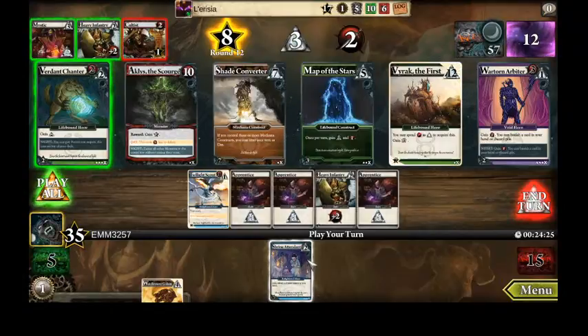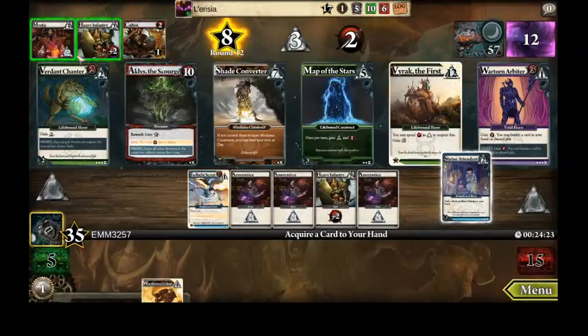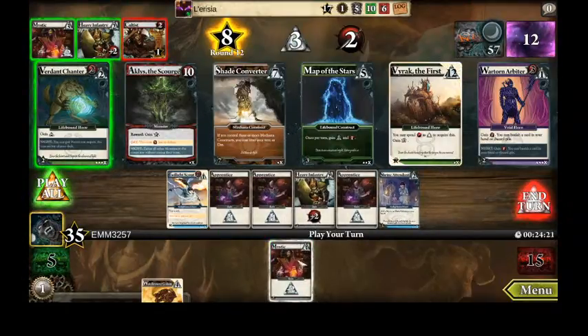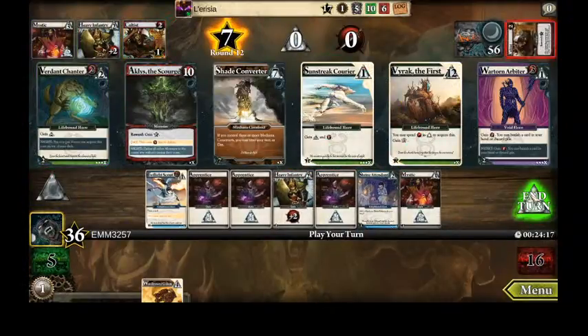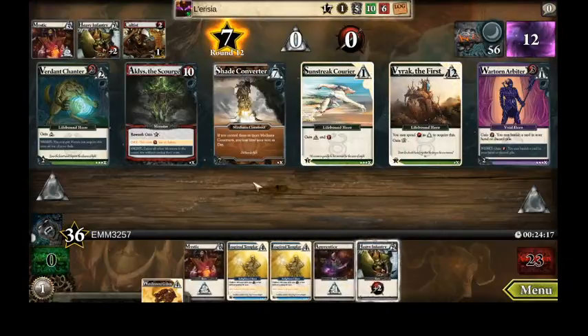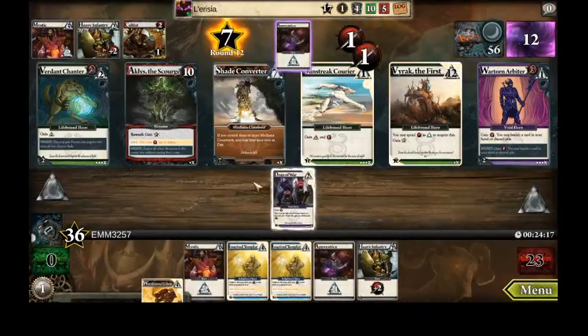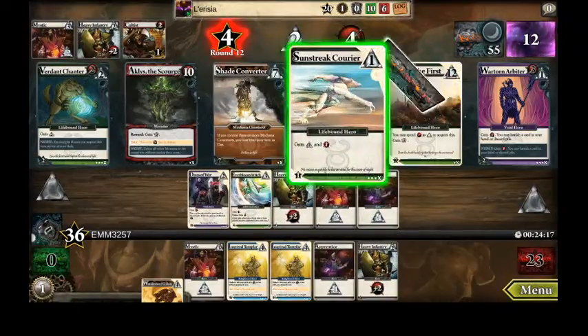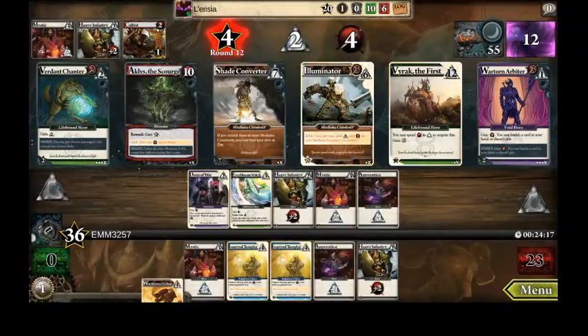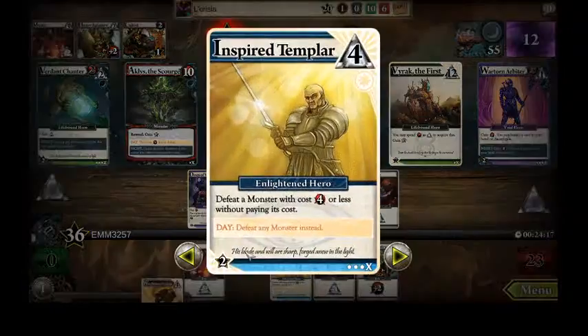I don't know about this game so far. I do know about Map of the Stars though — I wish I could have got that in like my first turn. Uncover me a cheap monster. I'll make it cost five — I wouldn't be able to afford it either then, right? These are four, not five.